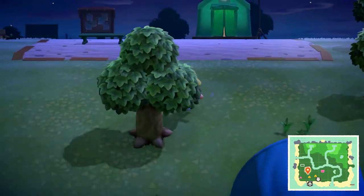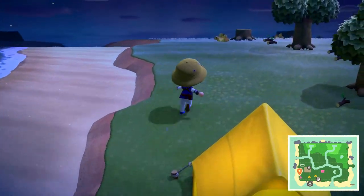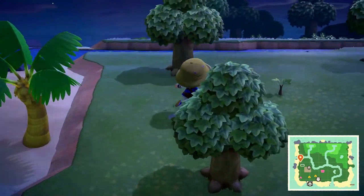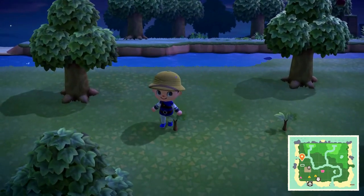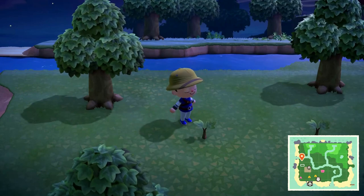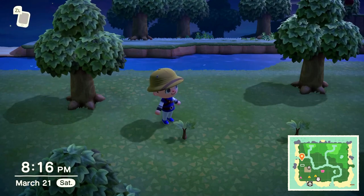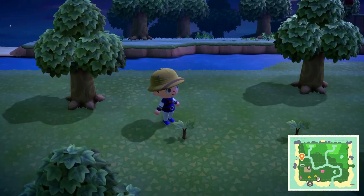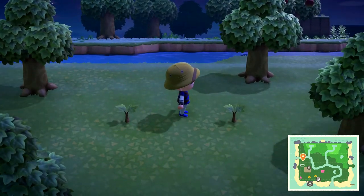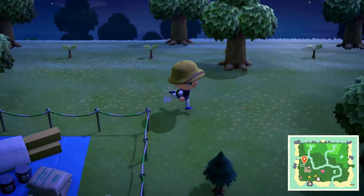Before going to deserted islands, look around your island for rocks. Make sure you haven't eaten any fruit, or you'll end up smashing the rocks. What you want to do is dig a hole on each side of the rock — leaving space to stand between the holes and the rock — which keeps it from bouncing you back. Then keep hitting the rock with a shovel or axe and a bunch of things will fly out, usually iron nuggets, sometimes money.